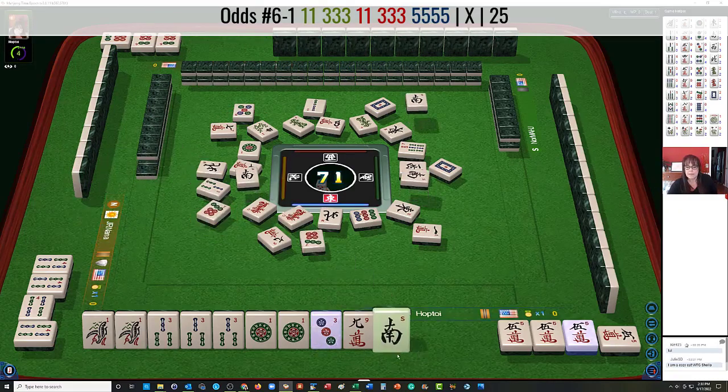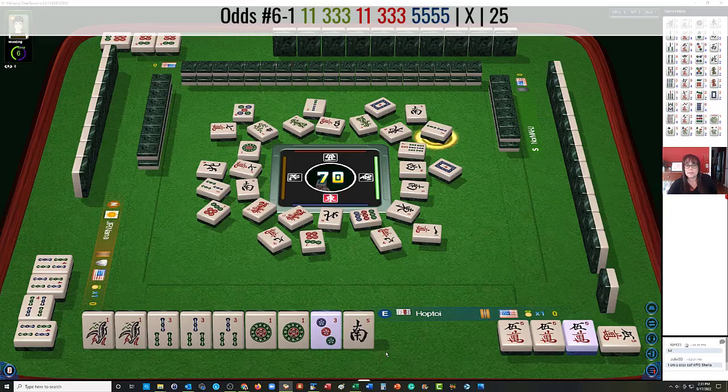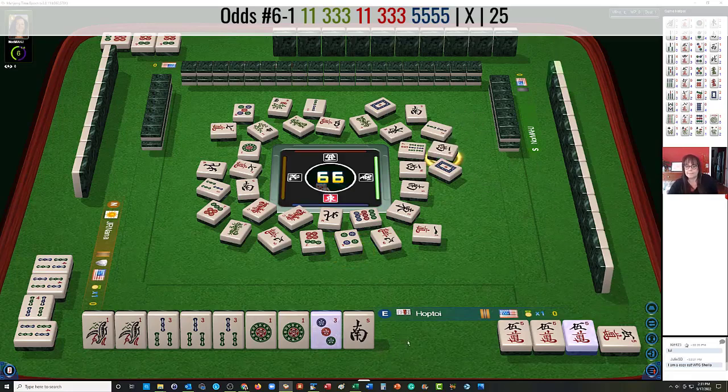7 dots. Okay, south is out. 9 characters — it's a good safe tile though. That'll be a good final discard to get ready to win. 9. Flower. So we're looking for 1 good pick. Green dragon. Oh, 4 dot. That was just close to the 3 dot. We're being mocked. West win. Nobody's playing wins apparently.